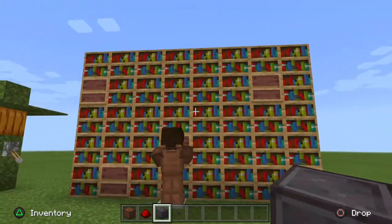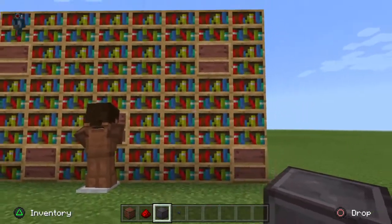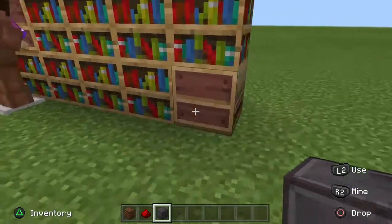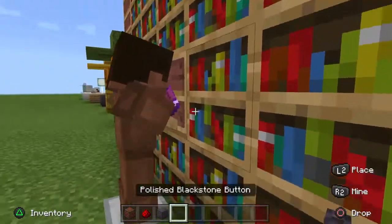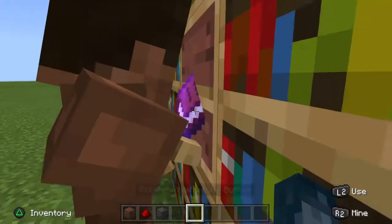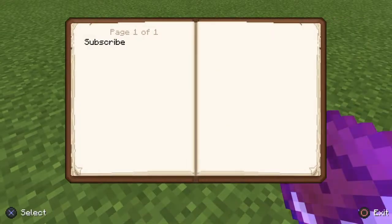Last but not least, we have the final thing here — a bookcase. You can use these looms in order to make it look empty. Oh wait, what's this guy have here? Give me that book. What's this say?